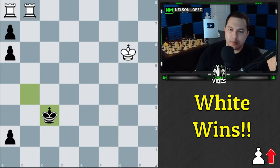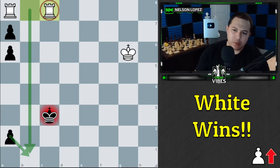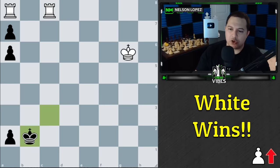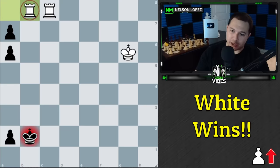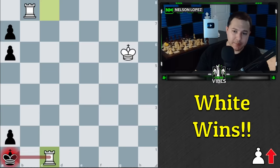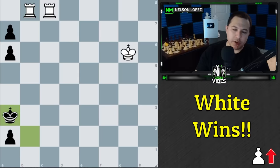The move is Rook to c8 check. We can't come down here — we just get captured — and we can't take the pawn because they just get a queen. But we can throw in this check. You might say, what does that accomplish? If black goes to b2, back to the b-file, well now we can bring this rook over — Rook a to b8 check — and this forces black to make a tough decision. You don't want to block your pawn and get checkmated.